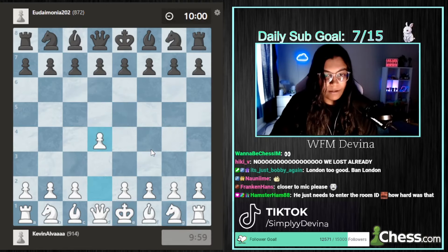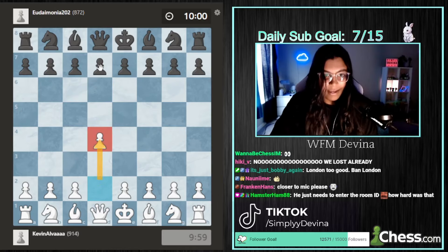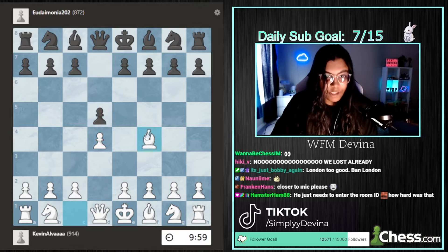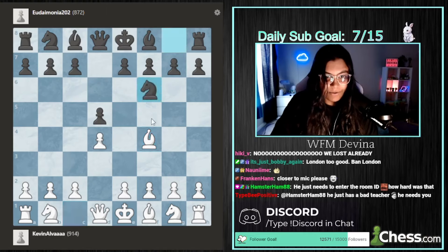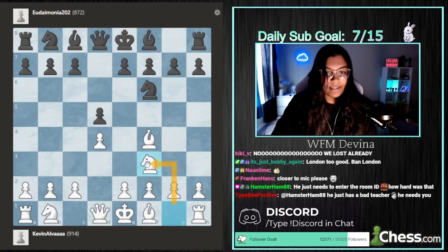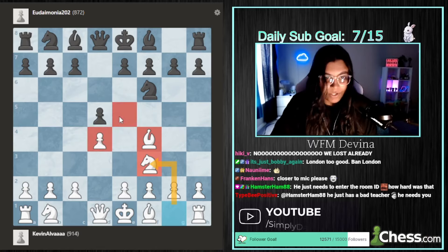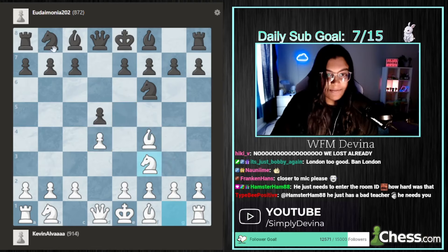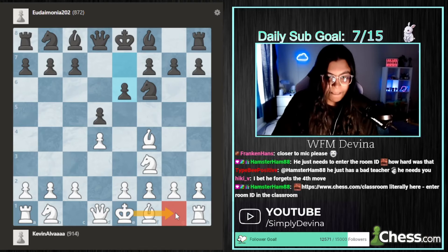The London really helps you drive forward those basic principles. You start off with D4, and after they play a move, you bring your bishop out to F4. Once you bring your bishop out, after they play some move, you keep following basic principles by bringing your pieces towards the center of the board. So everyone's working together and you're trying to control the central squares. Now we want to prioritize getting our king safe, so in order to do that, we need to get this bishop out.